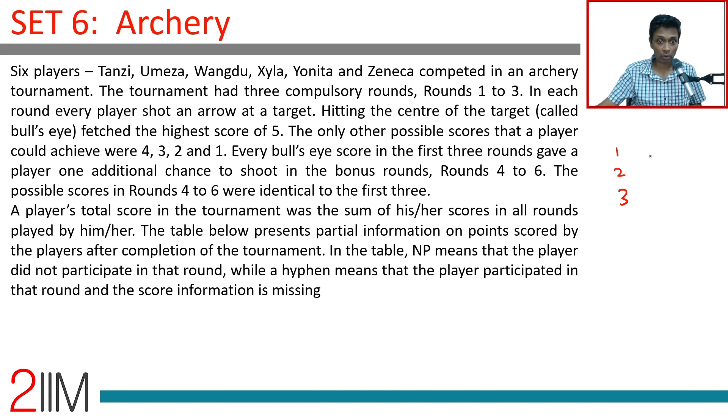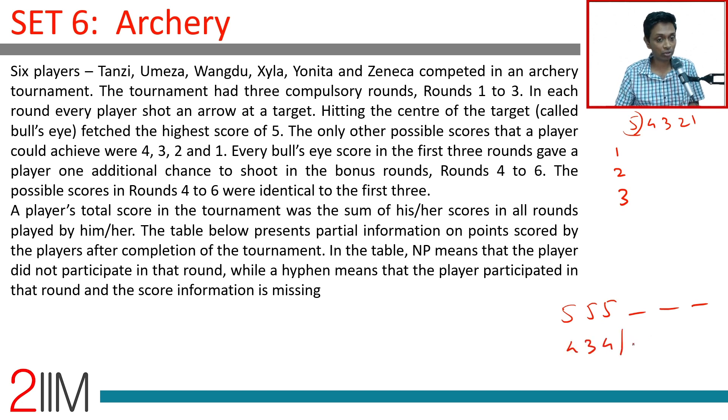In each round, a player shot an arrow at a target. Hitting the center — the bull's eye — fetched five points, the highest score. The only other possible scores were 4, 3, 2, and 1. Every bull's eye scored in the first three rounds gave a player one additional chance to shoot in the bonus rounds four to six. The possible scores in rounds four to six were identical to the first three. So if you get three bull's eyes, you get three more shots; if you get no bull's eye, you have only three rounds to play.